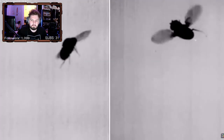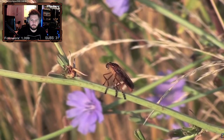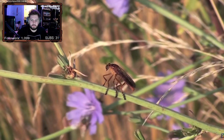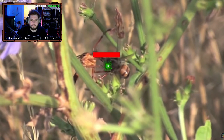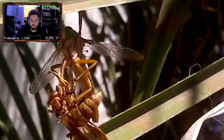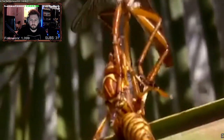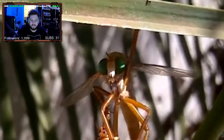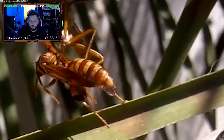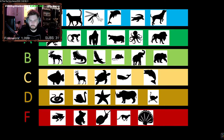Most flies use this to dodge attacks or land on hard-to-reach places. The robber fly says forget that — it uses its superior aerial mobility and precision to literally catch bees, wasps, and hummingbirds in midair. Most aerial hunters have to catch prey in a lower weight class, but because of the robber fly's exceptionally long grab range, it can grab opponents while keeping them out of reach of a counterattack. Then it delivers its lethal armor-piercing bite once it finds an opening or the opponent tires itself out. Robber flies are easily one of the best, if not the best, solo aerial arthropod build in the game.